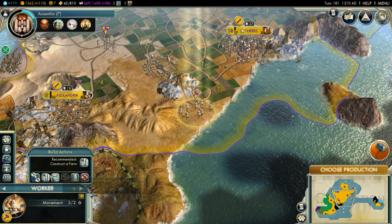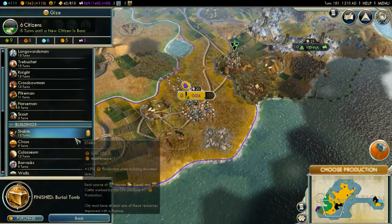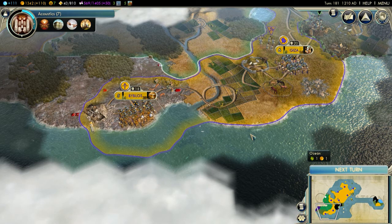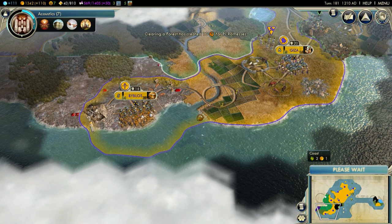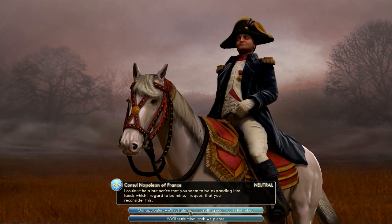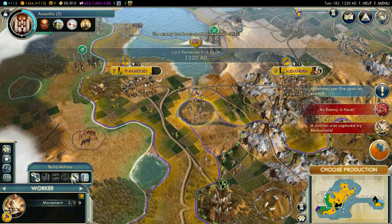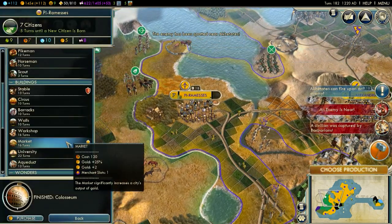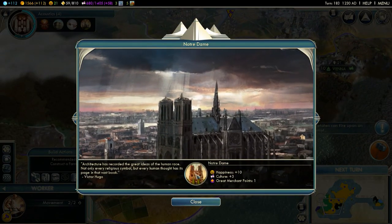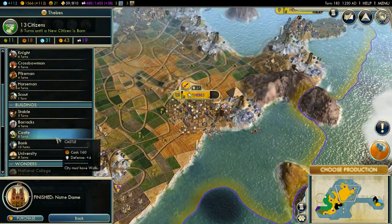I might want to be careful there with my worker - and more roads. Workshop - always useful to have more production. My gold is climbing nicely. I couldn't help but notice I seem to be expanding into new lands - I'll just apologize for this one, but I'll keep an eye out and take another opportunity if I find one. More workshops, more production. Notre Dame is complete - very nice, plus 10 happiness, moving to plus 20. At the great merchant point, whatever that does.